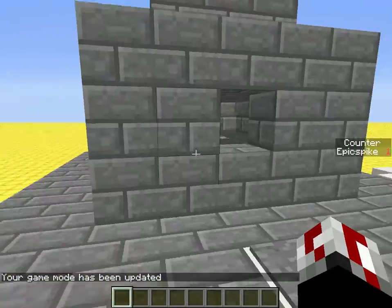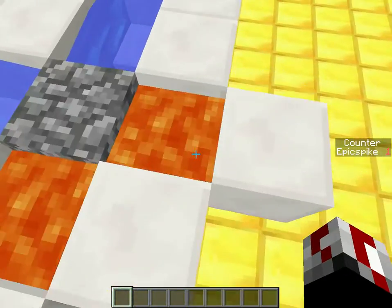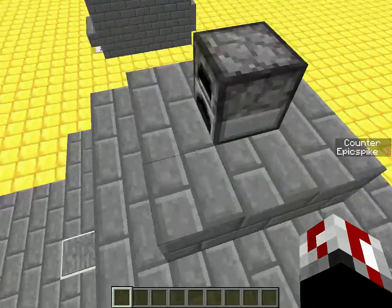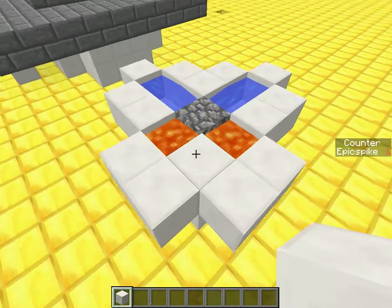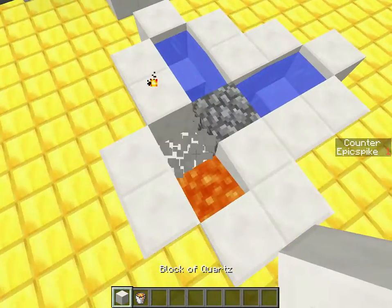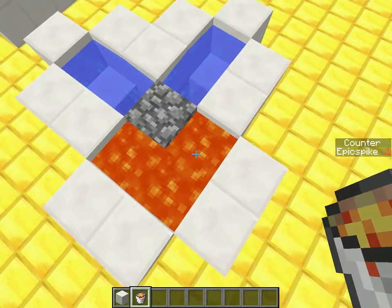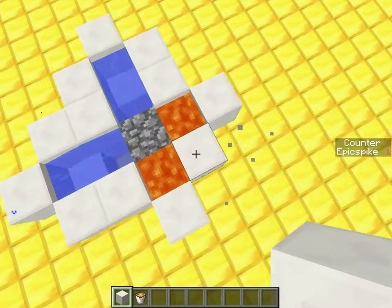So how it works is, it's basically a cobblestone generator that runs slightly faster because it uses two lava sources. If you only have one lava source, instead of doing it that way, you can just do this instead. But this is basically the design.